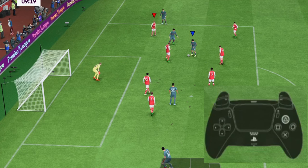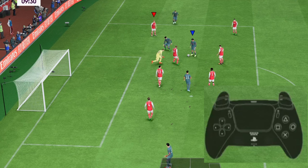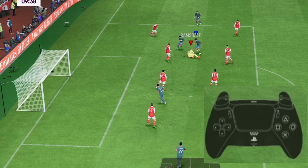We all know the different ways to move the goalkeeper. The old one was just holding the triangle button — you hold it and the goalkeeper runs straight away from the goal towards the ball. I hope everyone knows this.